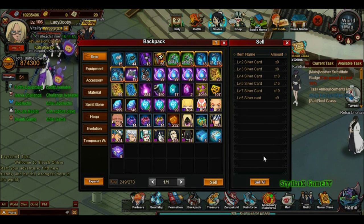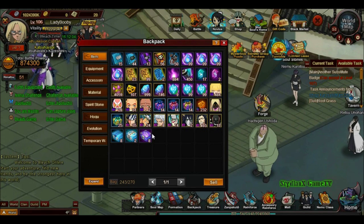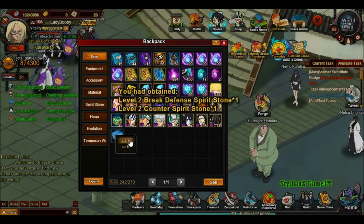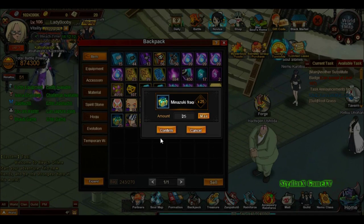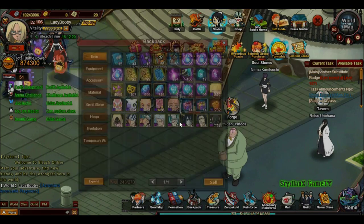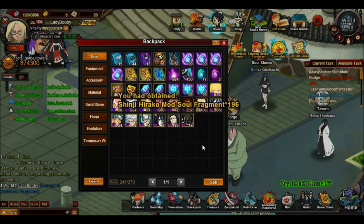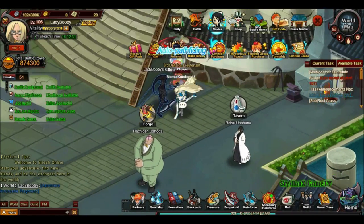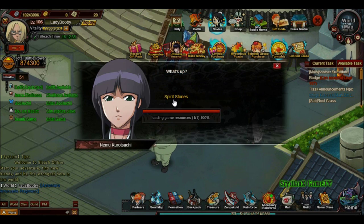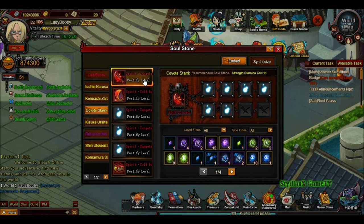Everything is done. We check if we can use the Reato Cultivation Pill — we added one more stack, which is pretty good. On this video we are also going to synthesize all of our stones so you guys will see how I manage them. We're going to synthesize the stones now — let's see how much we can get.